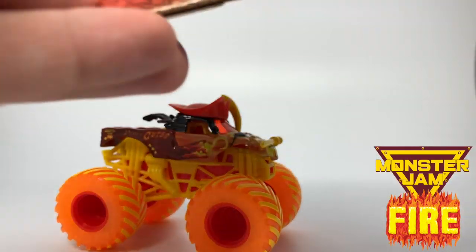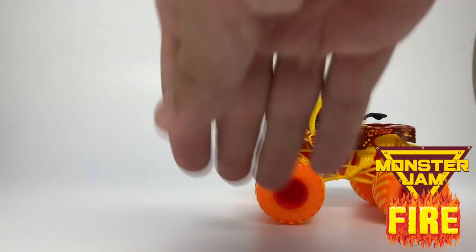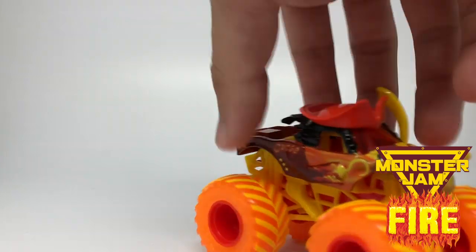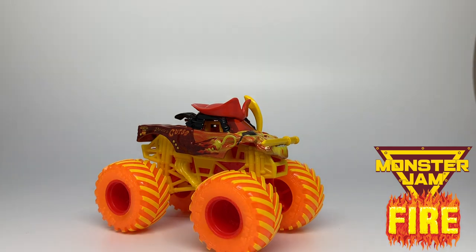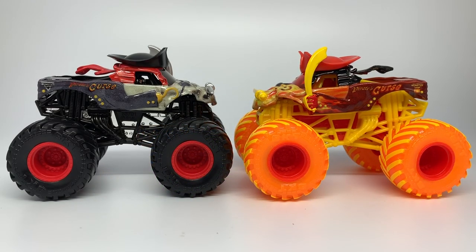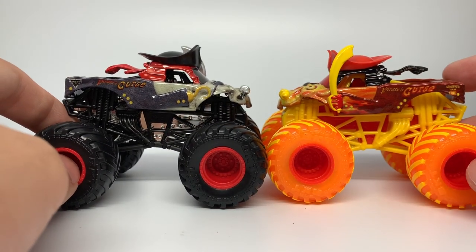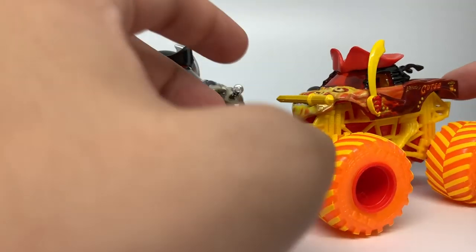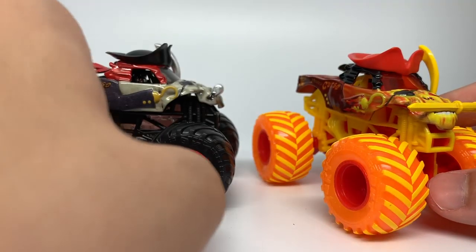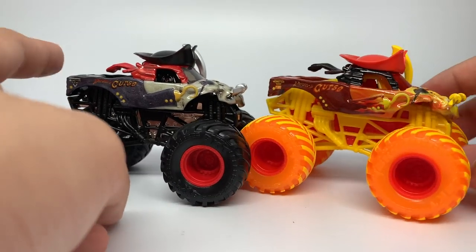This is Fire Pirate's Curse. It comes with one international complaint card, and here's the Fire logo for Pirate's Curse — very cool. This was not originally one of my favorites of the design cues, but once I saw it in the final product form and when it arrived today in person, it has really grown on me. I forgot to grab a regular Pirate's Curse for comparison, but now we can compare the trucks side by side. The change from the normal Pirate's Curse to the Fire Pirate's Curse is that the skull has been changed from bones to flames — it's basically a flaming skull with a jacket and hat on. You can see the detail of the flames on the side and of course on the face.